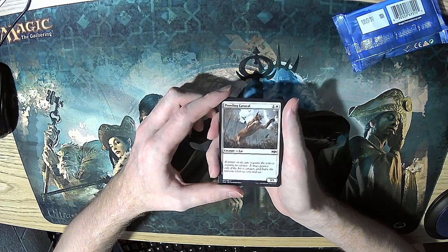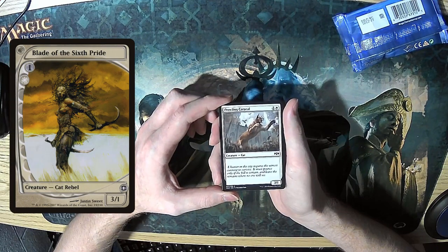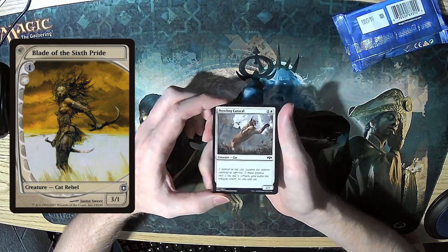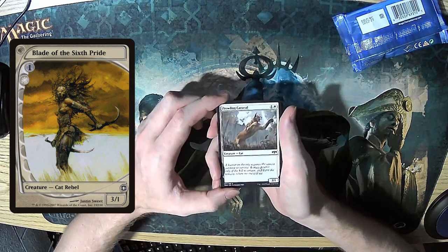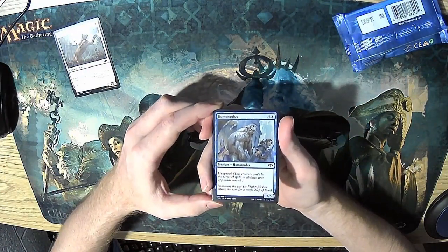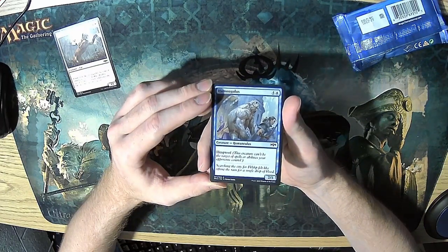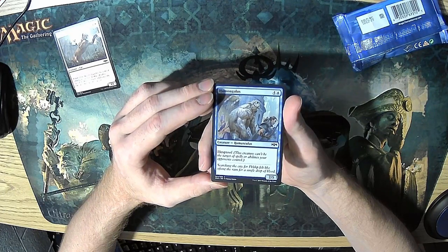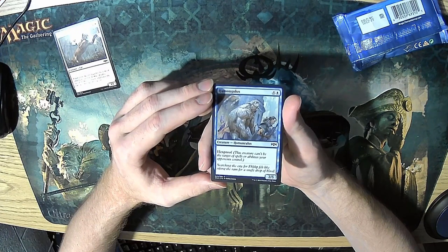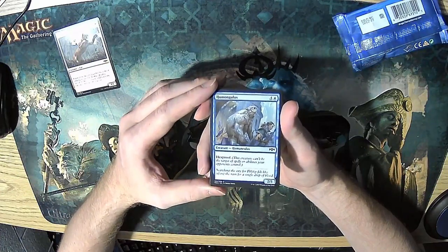The first 3/1 for one white vanilla creature was in Future Sight — it was Future Shifted because they hadn't actually done it yet at the time. They haven't reprinted, or pre-printed, that card as it were. But Humongulous — this probably wins the award for one of my favorite names on any Magic card. It's a 2/5 hexproof for five, which is a stat line that's not great, but giving it hexproof means it's kind of an impenetrable wall that can also attack if you need it to. So this is a pretty decent card.